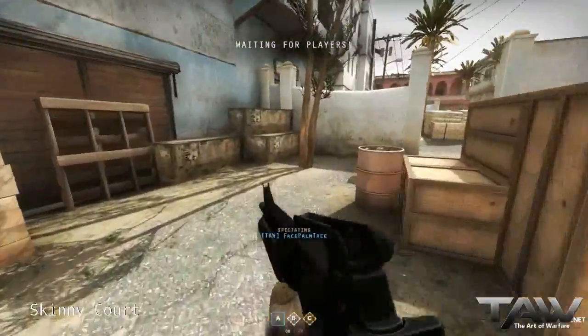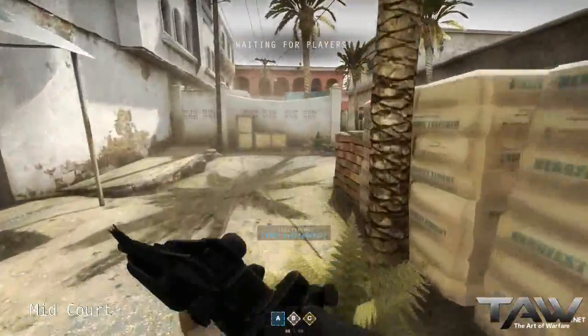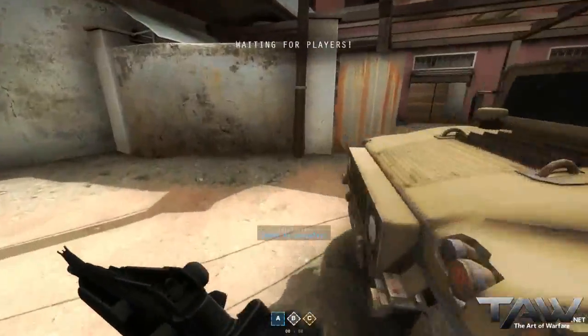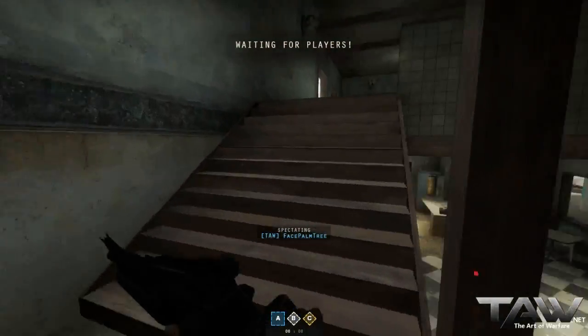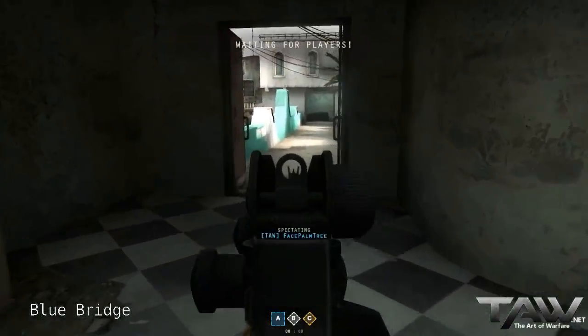This is Skinny Courtyard. This is Middle Courtyard. And this is Humvee Courtyard. And in here is Kebab Lower, or just Kebab. And this is Kebab Upper. That connects to Blue Bridge there.